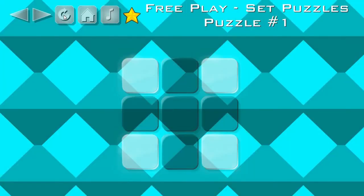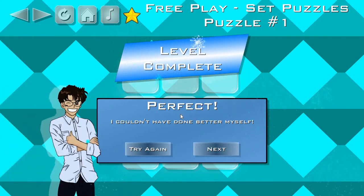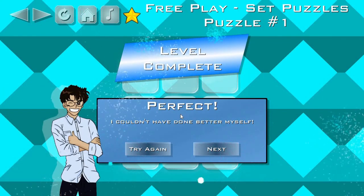Resetting the puzzle also resets the number of moves you pressed, allowing you to get a better rating. This puzzle is fairly simple, and now that we know the controls, the solution is much more obvious. We just need to press the middle button — and there we go. Perfect. Couldn't have done better myself, which is true because that actually is me. How does it know?